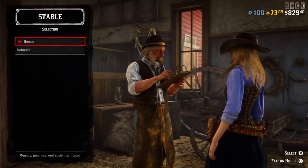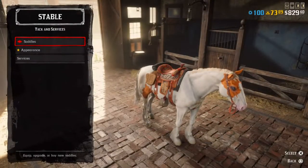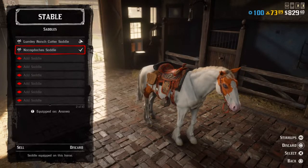There are seven stables available in the game. When you enter the stables, press Horses, then press Tack and Services. Now press Saddles, and when you're in that menu, press on the saddle and press the cross button.